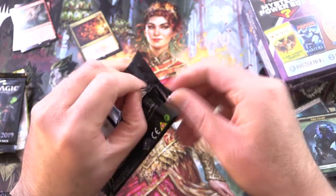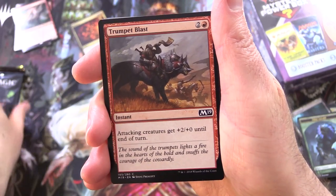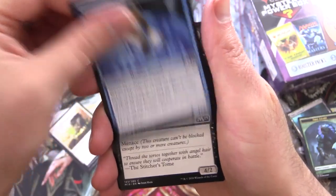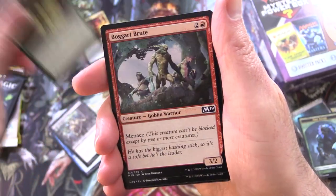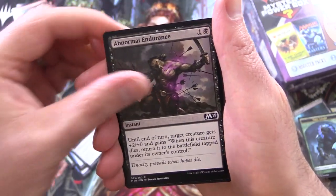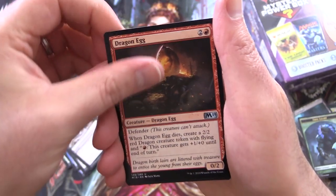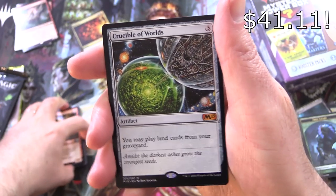Core 2019 — we actually opened a bundle of this the other day and got some spicy goodness. We've got Trumpet Blast, Trusty Pet Beast, Omen Speaker, Two-Headed Zombie, Talons of Wildwood, Bogget Brute, Goblin Warrior, Wall of Mist, Rabid Bite, Mammalith, Abnormal Endurance, Nightmare's Thirst for the uncommons, Dragon Egg, Guttersnipe, another Goblin, and Crucible of Worlds.